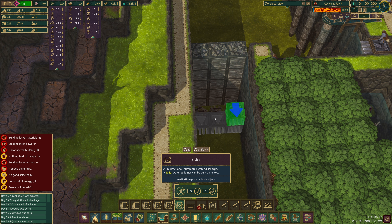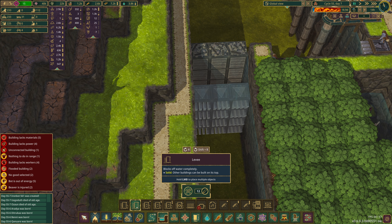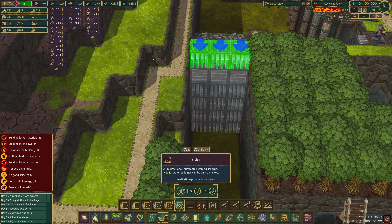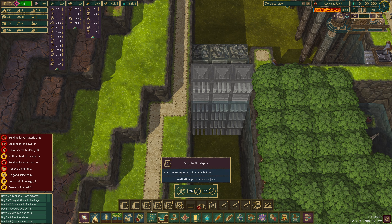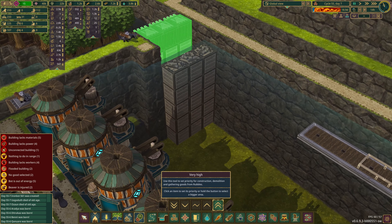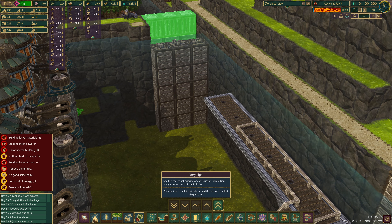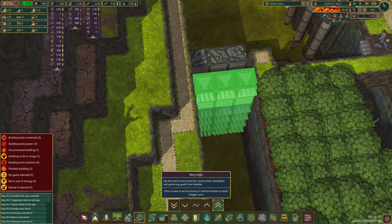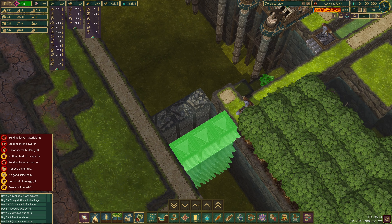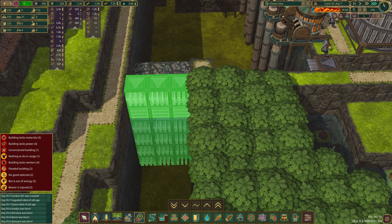That's going to go — one, two, three, four — and then a set of levees and then another set of sluice gates. Now this is going to be high priority. I think we can leave that there for now to try to keep the water behind.